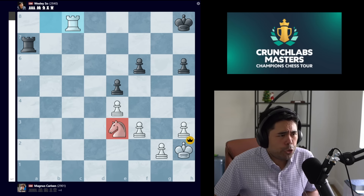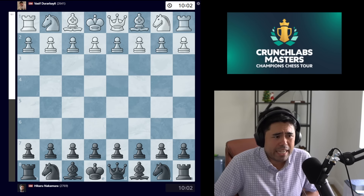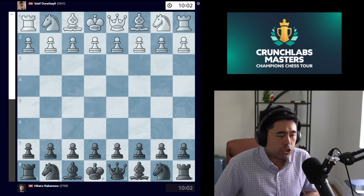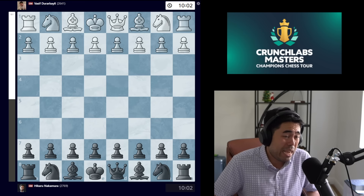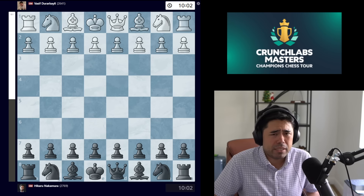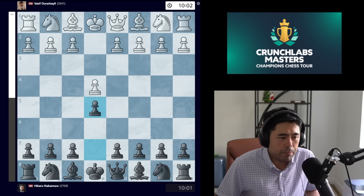The third and final game is my own game, played in division two. I'm in the losers bracket. In the first match of the day I won against Matlikov, and now the second match I'm playing against Vasif Durabailey from Azerbaijan. In the first game with the white pieces I played a slow queen's Indian line — a very sharp game where I was probably much worse at some point, but I won in the time scramble. So I'm leading one-zero going into this second game with the black pieces.